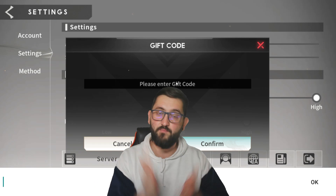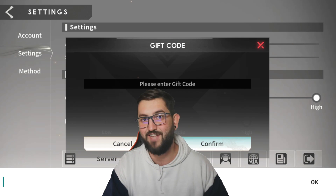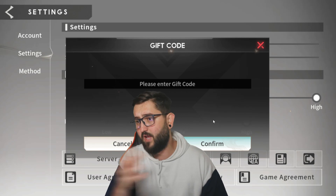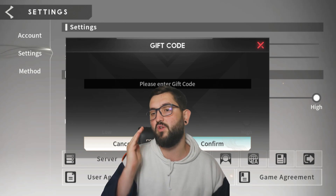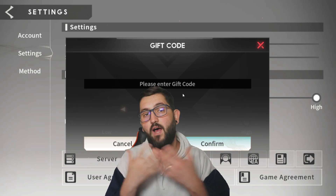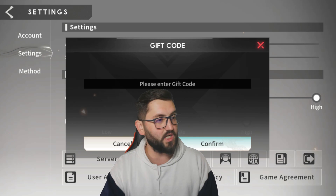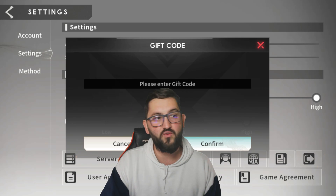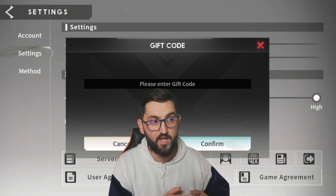The list of codes I have is somewhere like 20-something codes, and I'm not going to show you every single one in this video. It's pretty simple — in order to get all of those codes, just join my Discord. If you scroll down to the bottom, there's a channel called 'Eternal Evolution' and inside that there's a channel called 'EE Codes' where you can grab all of those codes.